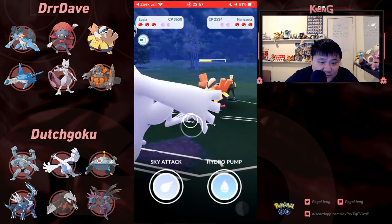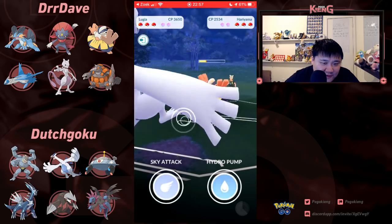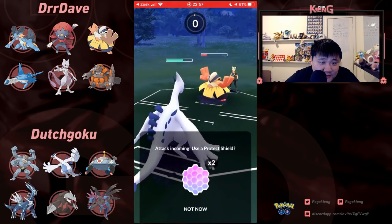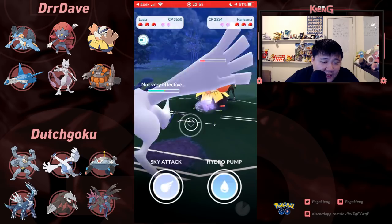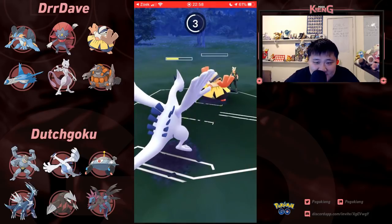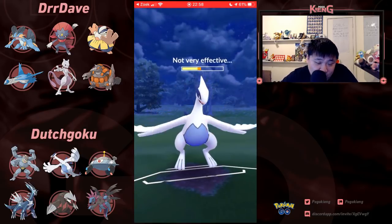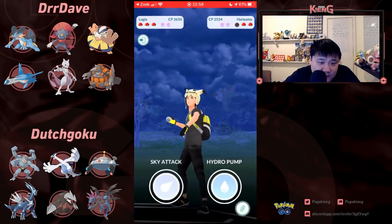Maybe this is only a single-move Hariyama. Going to look to farm it all the way down, recognizing that these Dynamic Punches are absolutely doing nothing to it. Going to farm down and have 100 energy — I don't know if I would have initially gone this far, but 100 energy and you take out a Pokémon — it's pretty awesome. Going to Sky Attack right away — oh no, going to Hydro Pump.